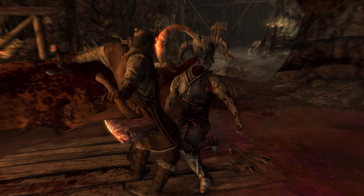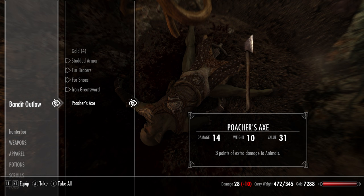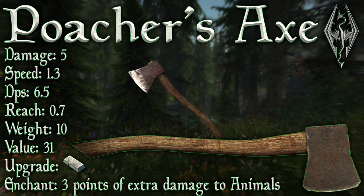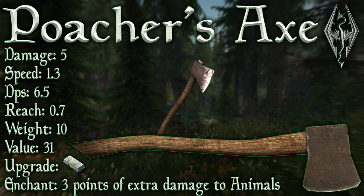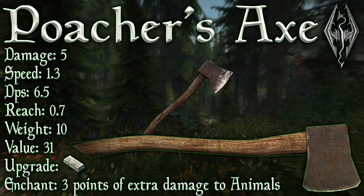When you fight him he won't use it in battle, so if you don't see him wielding it, don't fret. The Poacher's Axe has a base damage of 5, a swing speed of 1.3 swings per second, leaving a base DPS of 6.5. It has a reach of 0.7, a weight of 10, a value of 31, and it can be upgraded with a steel ingot which requires the Arcane Blacksmithing perk.